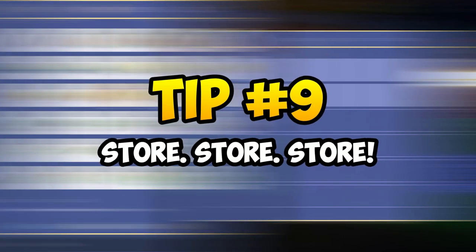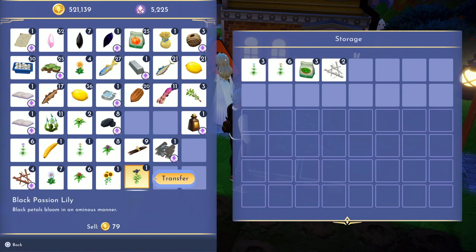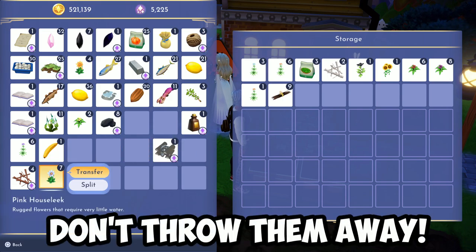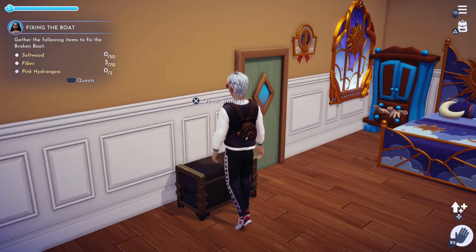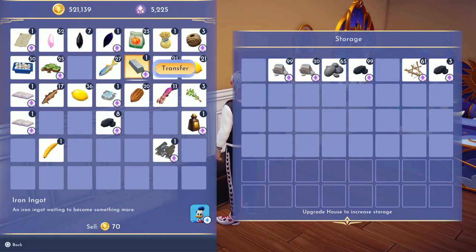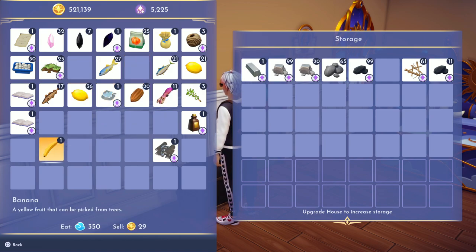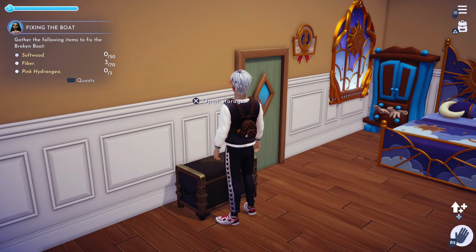Tip 9: craft more storage spaces. You're going to find tons of stones, branches, rocks, and all sorts of extra things in your inventory — I would recommend not throwing them away. Instead, put them into your storage spaces, because you might not need them now but you're going to need a lot of them in the later game. The last thing you want is to farm hundreds of these materials later, so store your unwanted materials into your chests.